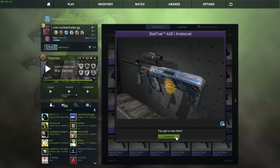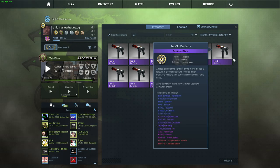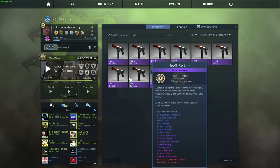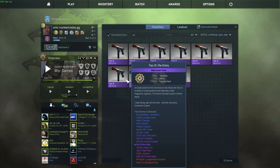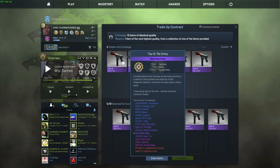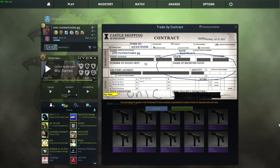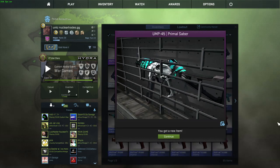The next trade-up is 10 Factory New Tech-9 Re-entries. This is a 67% chance at profit and it costs about $8.50 on OP Skins value. If we get the Primal Saber we make about $4.50 profit, and if we get the Minimal Wear P250 Asimov we make nearly $6.50 to $7 profit on Steam prices. We lose about $2-$3 if we get the AUG Fleet Flock — a really ugly skin. This is one of the better trade-ups on my channel. We made profit — a pretty nice skin!